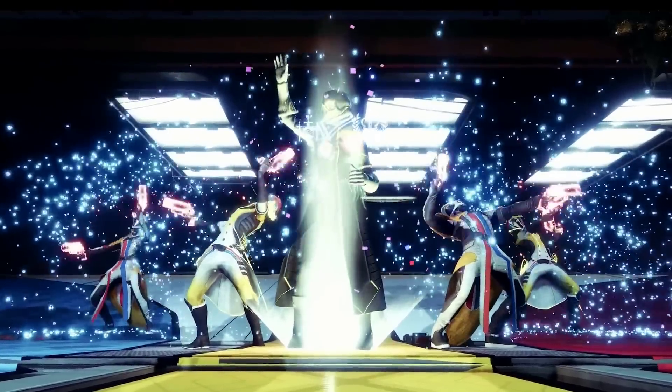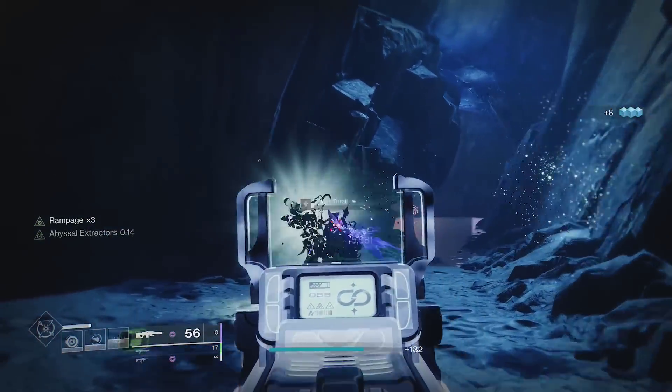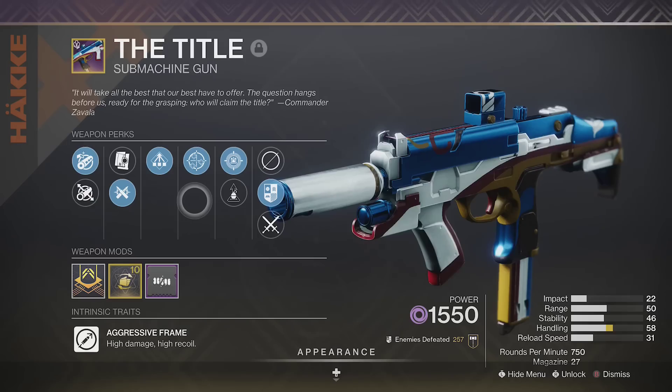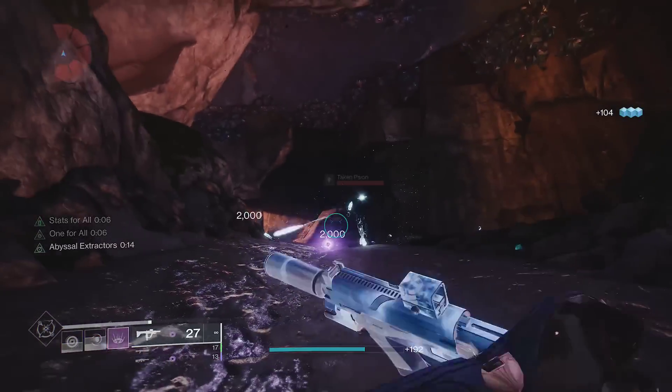This next exotic plays off the fact that the Title is a void weapon. With Nezarec's Sin, void kills will give you Abyssal Extractors. This buff will give you increased grenade, melee, and super regeneration — everything but your class ability. So with the Title, you can recharge all of your abilities much faster, basically all the time.